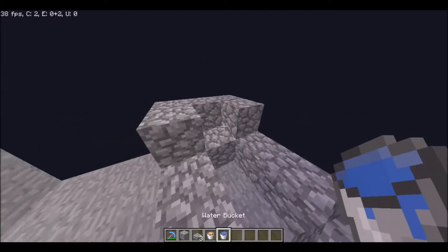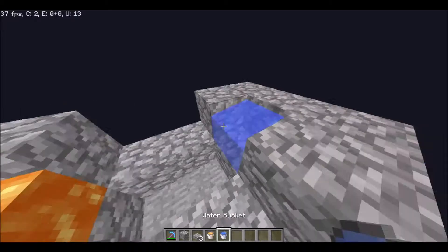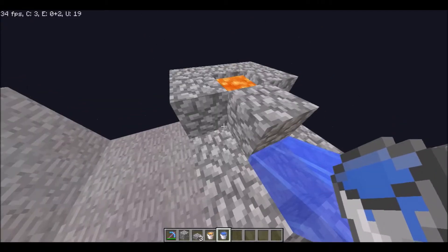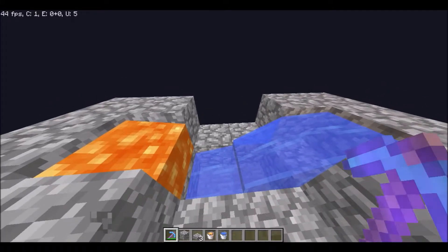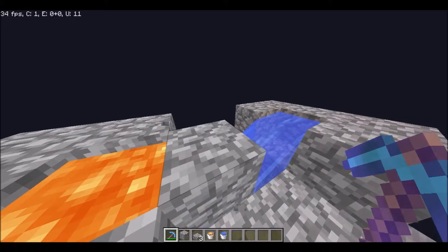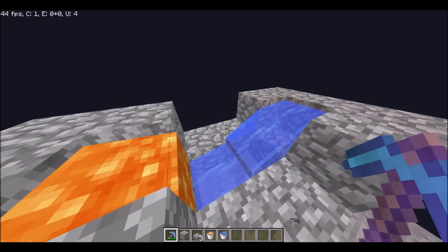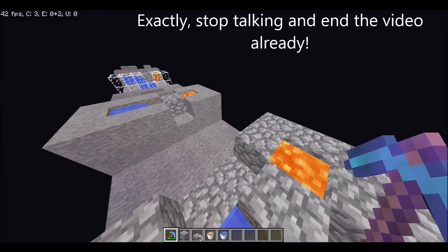You could actually have both of these blocks as empty, but by doing so — I don't know, I think it looks better and it's more convenient if you only have one of them. The reason why it's not dropping is because I'm in creative mode — I'm a dummy.